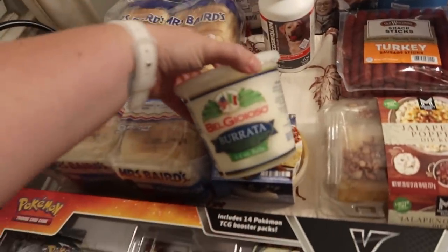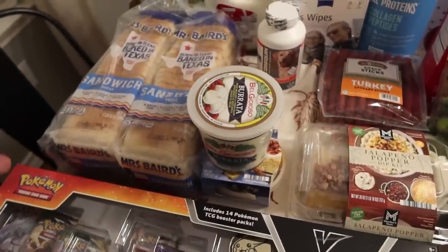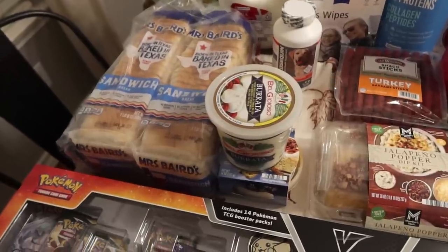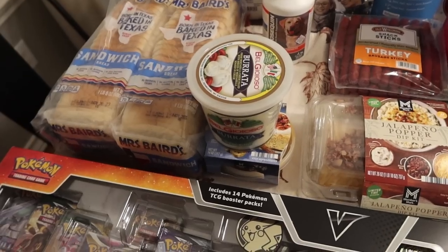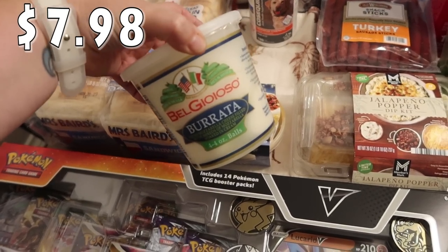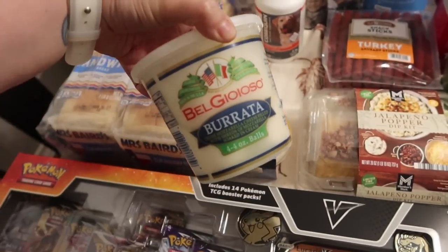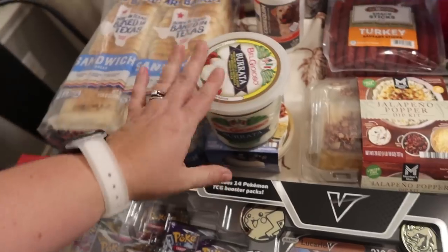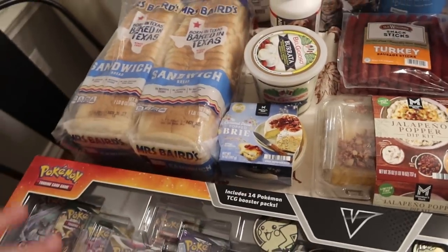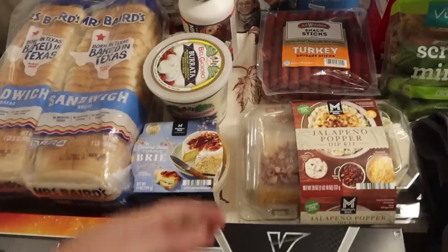And then I got some burrata. I normally get burrata from Trader Joe's — I have that on my list. I think Trader Joe's gives you two balls but this is four four-ounce balls of burrata. I just recently found a new recipe I want to try with it, so I'm excited. We'll have it as an appetizer on the side of dinner one night, or maybe when we have some extra people over.